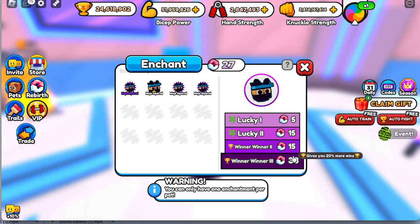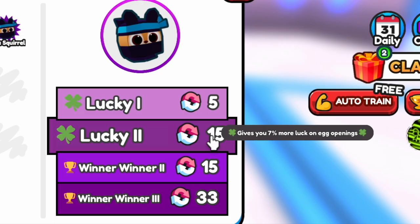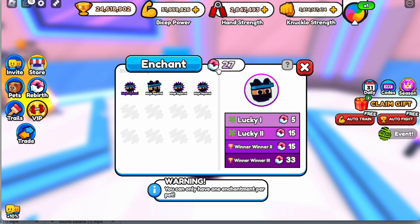As you can see, there are 4 different enchantments with different prices. For example: Lucky 1 needs 5 reverts, Lucky 2 needs 15, Winner 2 needs 15, and Winner 3 needs 33. So that is the requirement in order to enchant your pet.